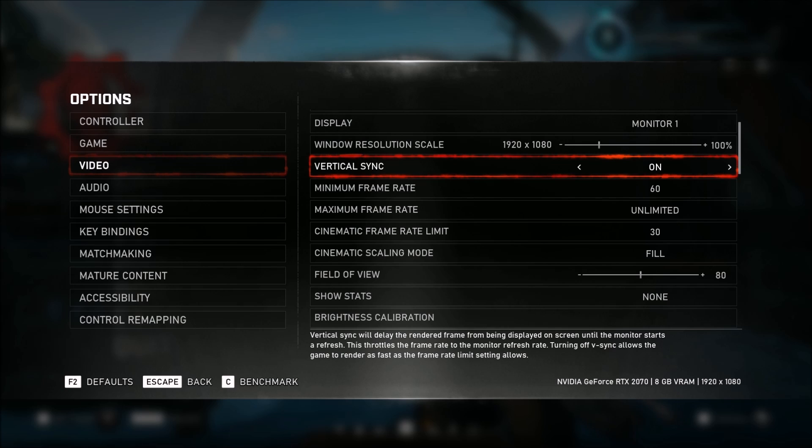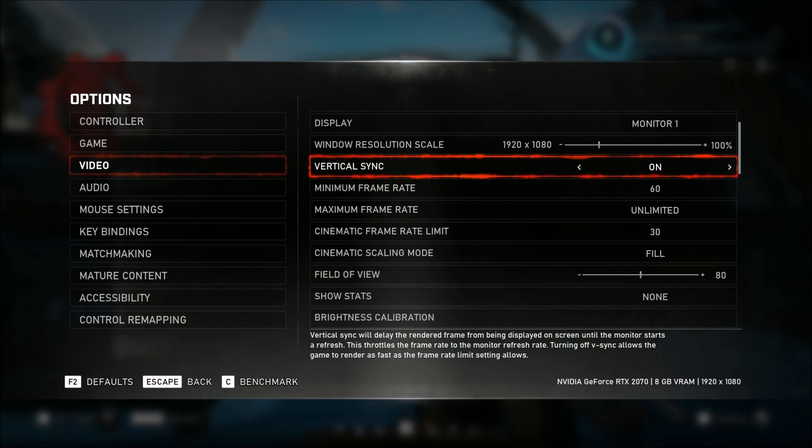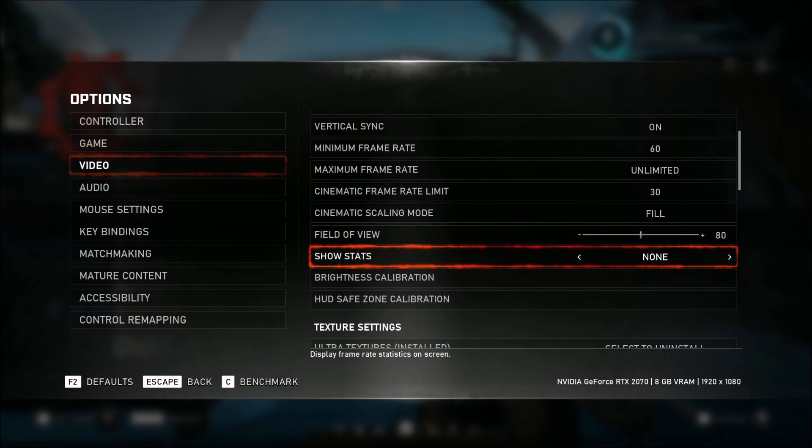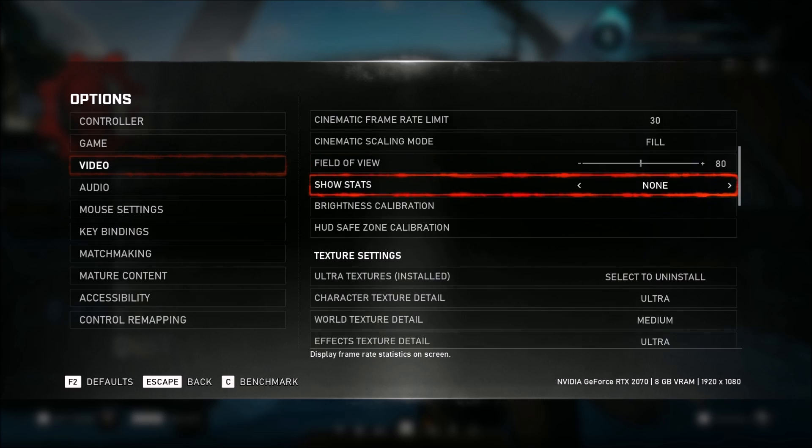Vertical sync, you can use it if you want, or put it at off if you want to see the maximum frame rate with unlimited. I'm using it because I sync with my monitor — my monitor is 144Hz. Field of view is more like a preference; I'm playing at 80, so nothing important.